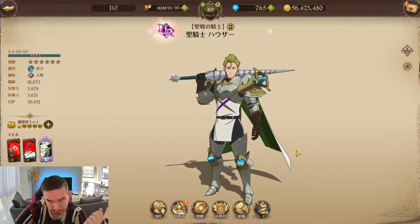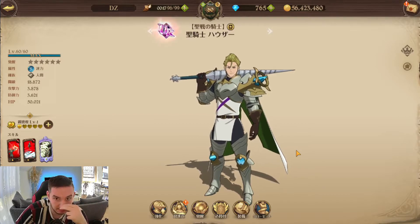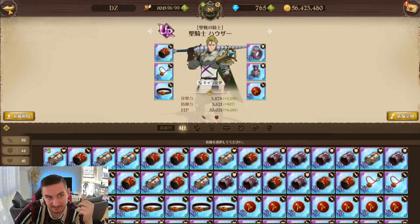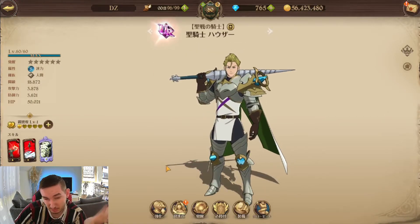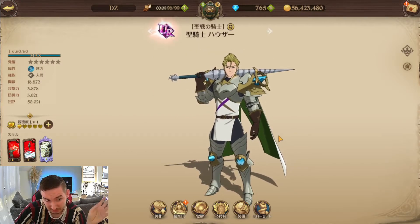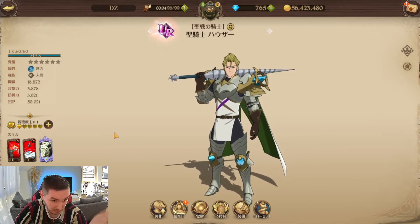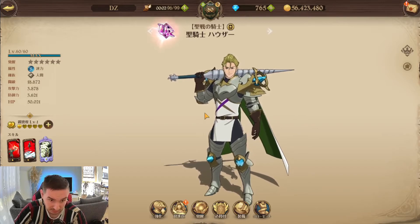How do you build him? I don't know — whatever you want. I just throw a little bit of attack and defense on him to get some gear on him. But do whatever you want. Go with attack if you want to try to deal damage, or go tanky if you want him to stay alive.